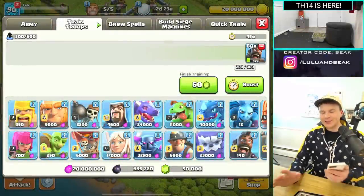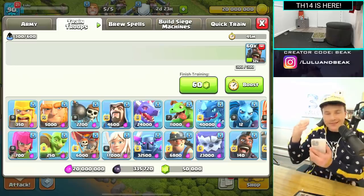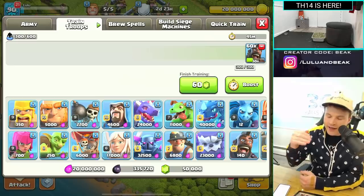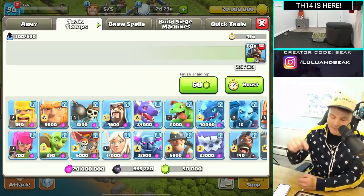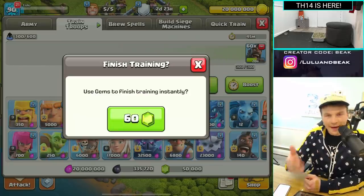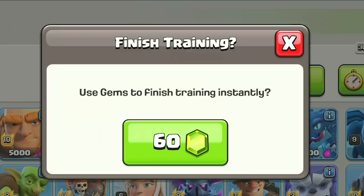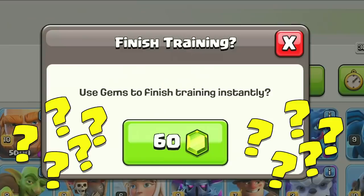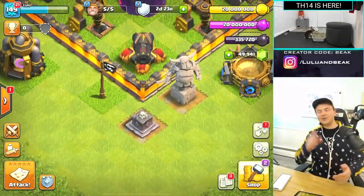There are a couple small changes that aren't really going to help or hurt anybody - they're just going to protect you from doing stupid stuff. When I'm doing a video and I need to gem troops really quickly, it used to just do it. Now it's going to ask you if you really want to do that. It gives you a second to think about it - 'do I really need 60 hogs this bad?' The answer is yes, but at least you get to confirm.